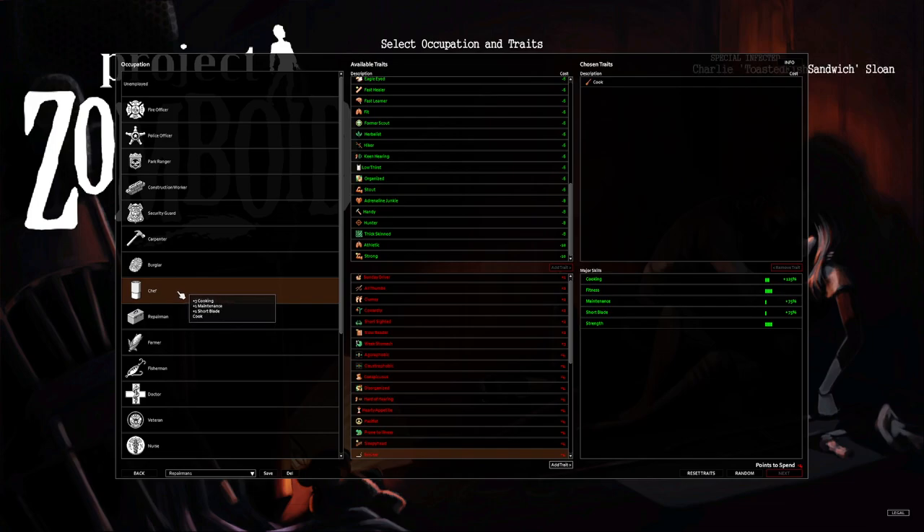With Chef, the 75 XP to maintenance and 75 to short blade are nice. Maintenance is great because it determines weapon durability — the higher your maintenance skill, the longer you can use weapons before they break or need repair. If you like spears, maintenance is especially valuable since spears break extremely quickly. Having that 75 XP boost lets those spears last longer. Not the best starting occupation overall, but short blade and maintenance are pretty nice — though it starts at negative four.